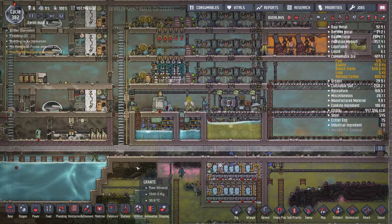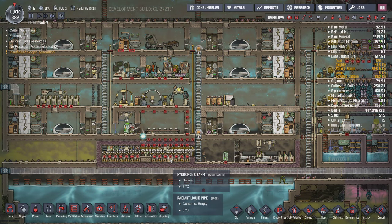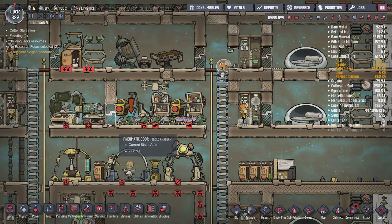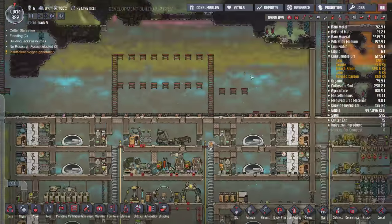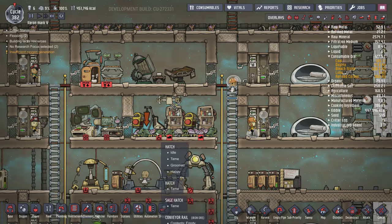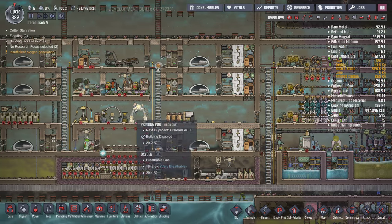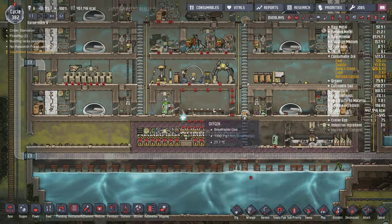If you have so many hatches, you have an unlimited food source and an unlimited coal source. You have a lot of materials around the world — you can feed those materials to the hatches and they will produce a lot of coal, so you'll gain a lot of power.